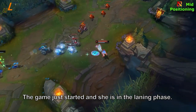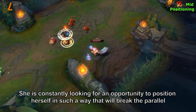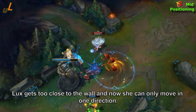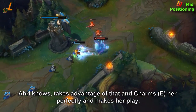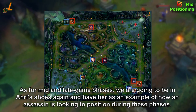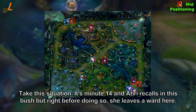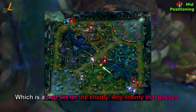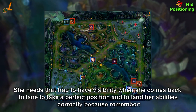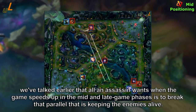The game just started and Ahri is in the laning phase. She is above level 6, which adds a lot of mobility when hunting enemies and, more importantly, survivability after diving into a dangerous situation. She is constantly looking for an opportunity to position herself in a way that breaks the parallel keeping Lux safe by using her Charm (E). Lux gets too close to the wall and can now only move in one direction — Ahri recognizes this, charms her perfectly, and makes her play. In the mid and late game phases, all an assassin wants is to break that parallel keeping enemies alive.